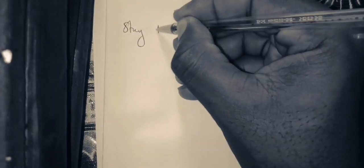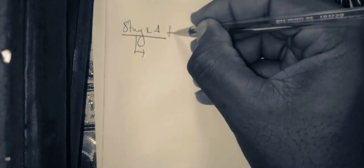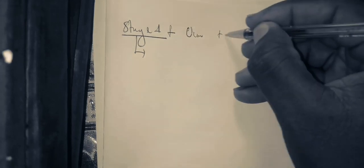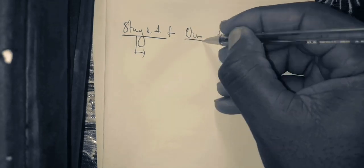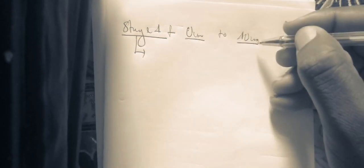We are going to visualize the stages of labor. Stage 1 is labeled from 0 cm to full dilatation, or 10 cm dilatation. So when the cervix is close to full dilatation or 10 cm dilatation, that is Stage 1. Stage 1 is from 0 to full dilatation.